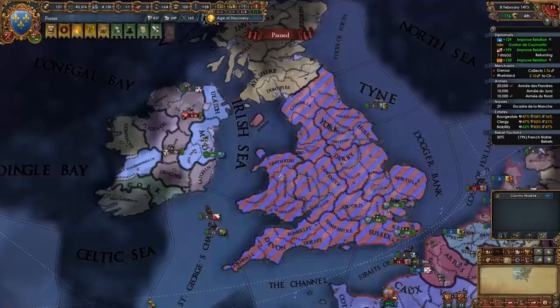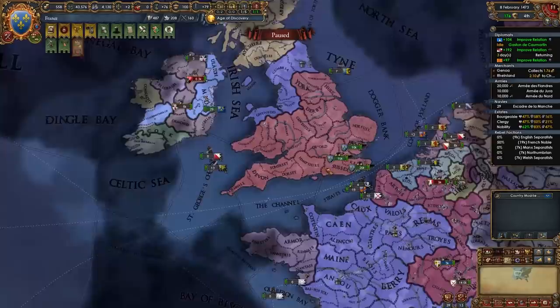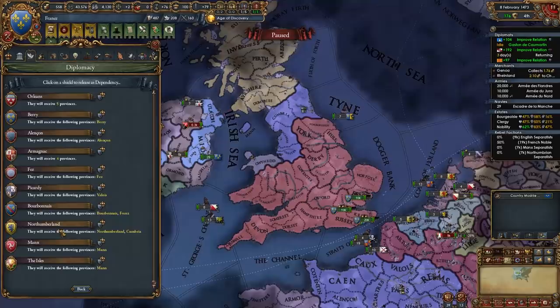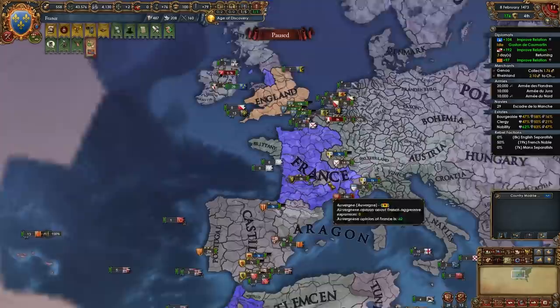Your second war with England is done. Take the mission Reconquer Gascony and further missions for permaclaims and nice modifiers. From those British provinces, release the nation of Wales — they have cores on three provinces — and also release Northumberland, popping out from two provinces with cores on four more. Then continue conquests in France, the Maghreb, or Ireland depending on aggressive expansion.